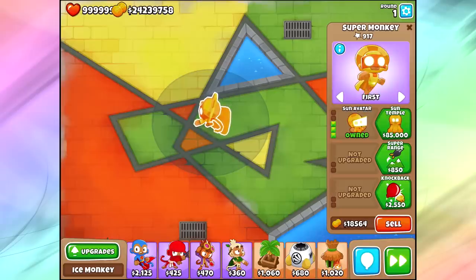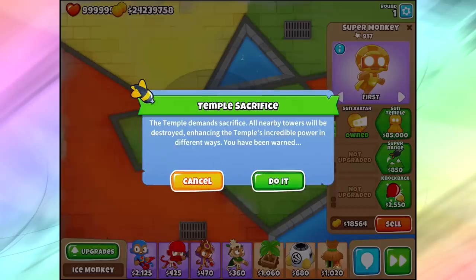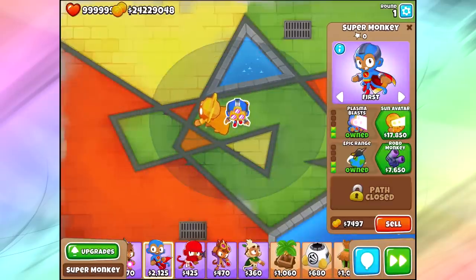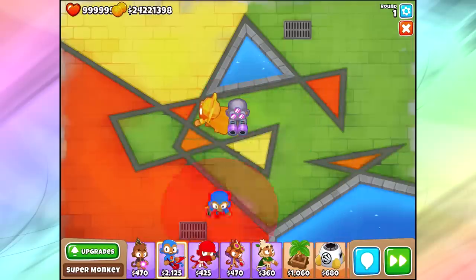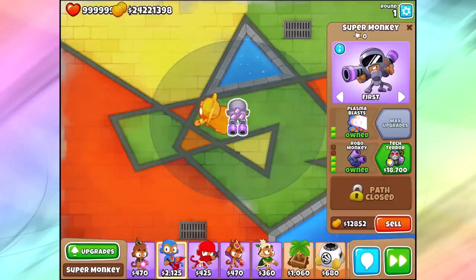Moving up to the Sun Avatar — this guy is like the balloon popping power master. But the weirdest thing for me was that the 2-3 Robo Monkey, which I normally think of as better against MOAB-class bloons, really was not that much worse at popping bloons for his cost, because he costs a lot less. A quick Plasma plus Robo Monkey is only $7,650, while a Sun God costs a whopping $17,000 or more depending on difficulty. That makes a pretty drastic difference, and it seems like Robo Monkey is almost the way to go in most situations.